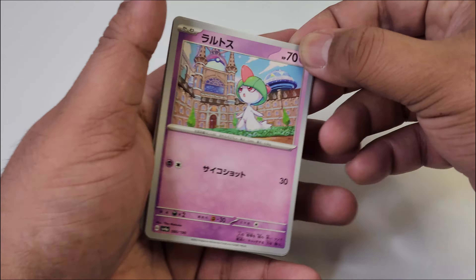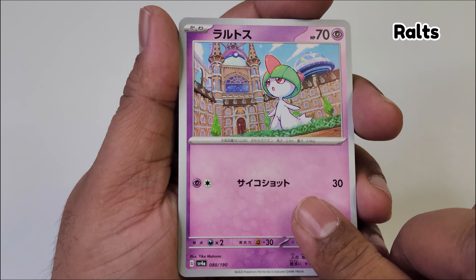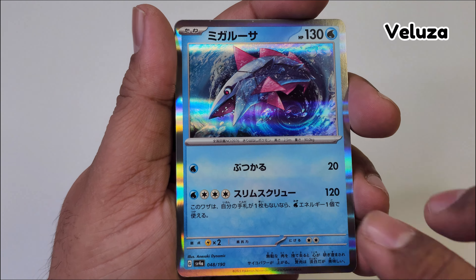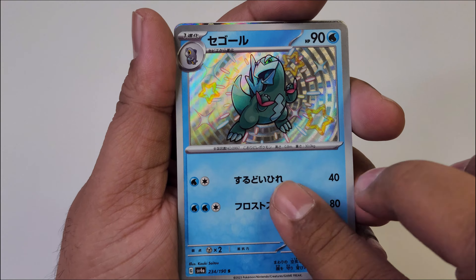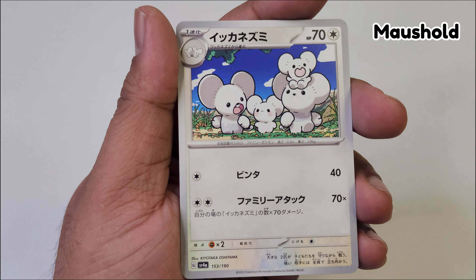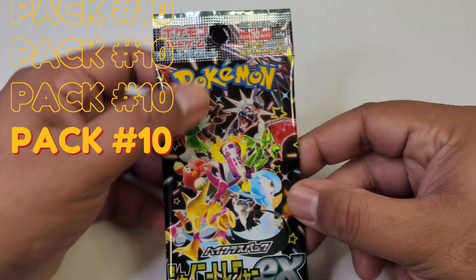We're going to move on to our ninth pack here and see if we can just stretch our luck a little bit more — with one more gold card, I'll take it. Those look fantastic regardless. Great Tusk — indeed it is great. Ending it off with a Giovanni here.